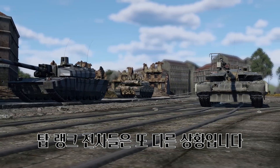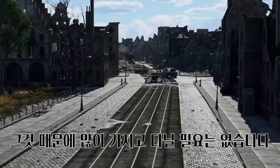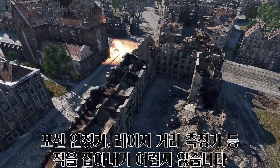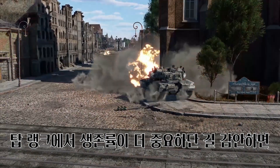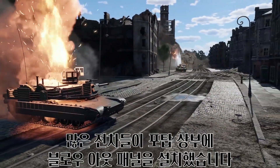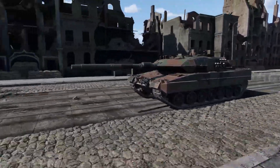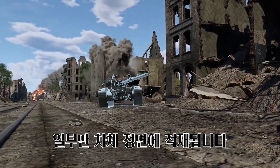Top-tier tanks are another separate case. Sure, they carry APFSDS rounds, but it doesn't mean they should carry more. APFSDS rounds have great damage, and coupled with amazing velocities, stabilizers, and laser rangefinders, you shouldn't be missing that much. Survivability matters way more at the top tier — that's why many MBTs have blowout panels in the turret rear. Top tanks like the Leopard should keep their ammo pool at 20–25 shells, with the majority stored in the safe compartment and only some filling the racks in the hull front.